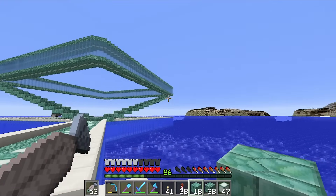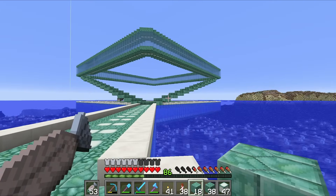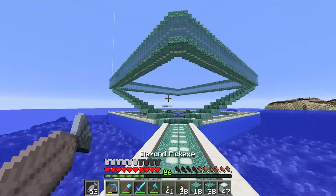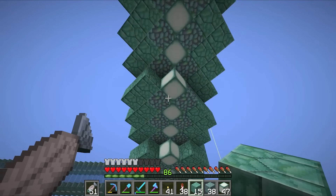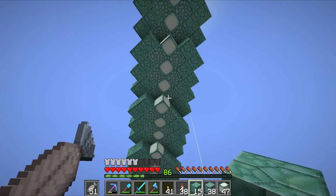Maybe it needs to be a little bit thicker. Maybe we need quartz on the underside of it as well. These are all things I can play around with. Let's build the other two then. It doesn't help that I've built this entire right-hand side wrong — that doesn't help at all. One side is completely different to the other side.